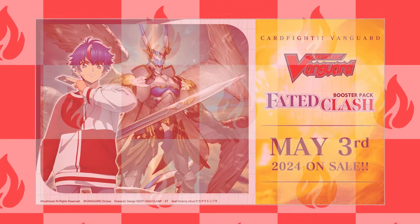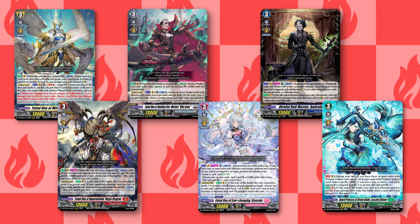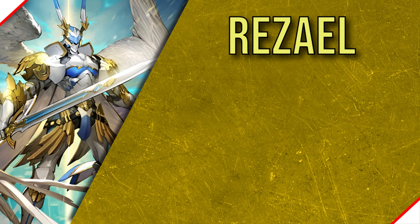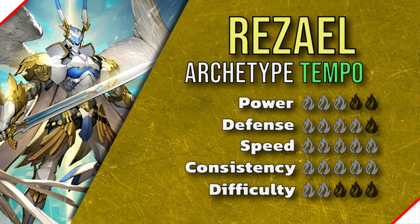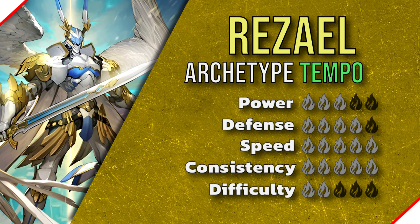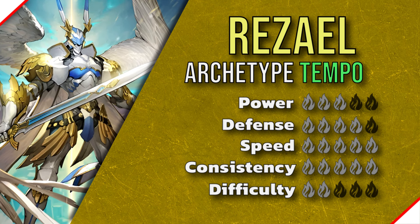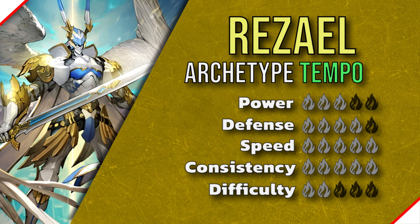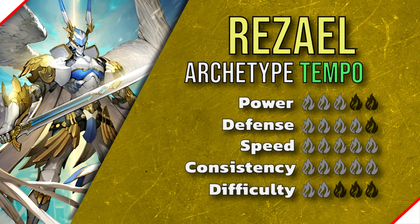With Fated Clash just around the corner, it's time to take a look at all the new ride lines that came out of this set. Today we'll be going over the protagonist deck, Fated One of Miracles, Rezael. Rezael is a tempo strategy that looks to utilize strong generic rearguards to gain a ton of value and power, pairing it with Rezael's ability to call units from the drop to get multiple uses out of these cards per turn. This deck generally plays very fast and can often stay ahead of the opponent throughout the game, and with Rezael's divine skill basically giving this deck a second life, it takes a lot for the opponent to beat through their defenses.